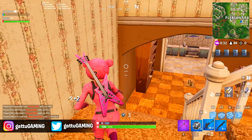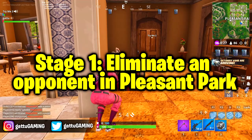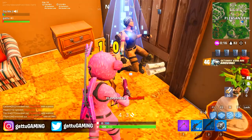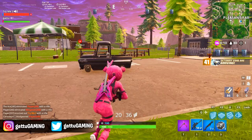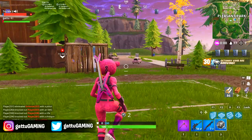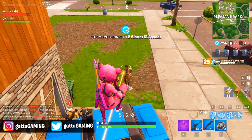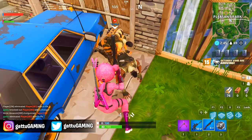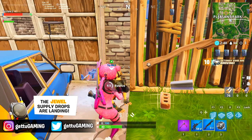Now the next challenge is a staged one: Stage 1 is eliminate opponents in Pleasant Park. Get down in Pleasant Park, find yourself an AR, and take long-range fights — it's really easy to knock people down that way. Stage 2 is Wailing Woods and Stage 3 is Lucky Landing. We're 100% sure this is going to be the challenge, so go inside, complete your challenges, and have a great time.